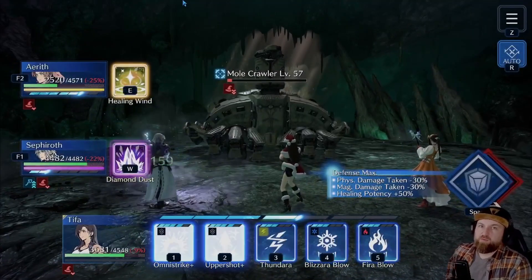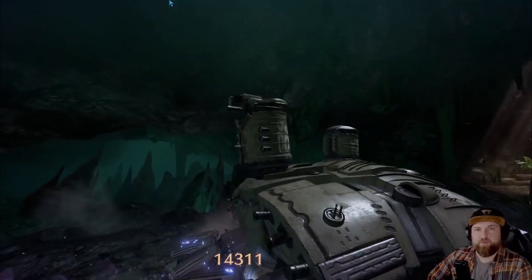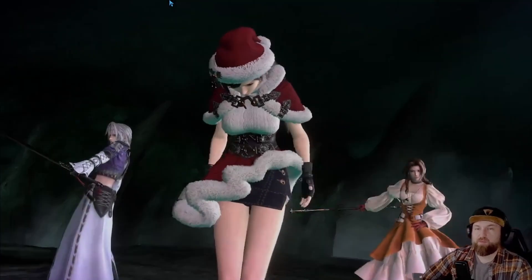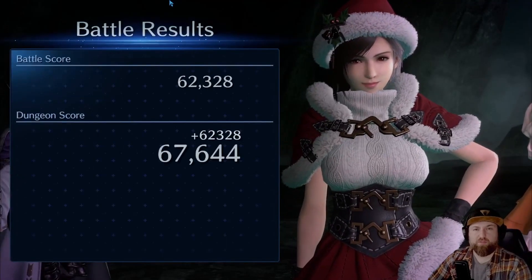There we go — HP back up to full. I'm able to take him out. So I didn't use Sephiroth's LB, which is great. I can use it for the next baddie, which is great because it's AoE. And I think the next one we're going to be doing is the Twins.